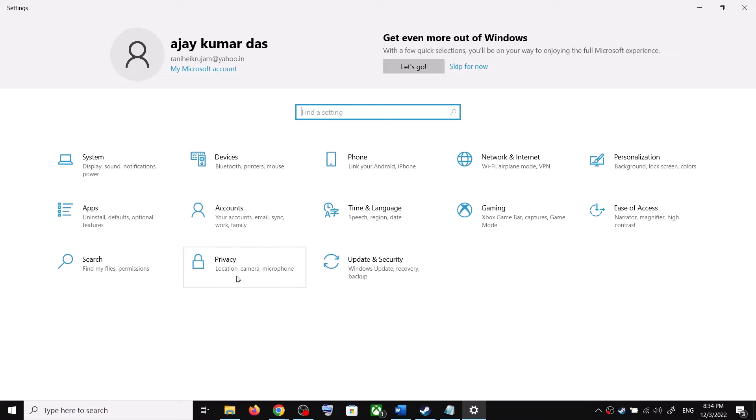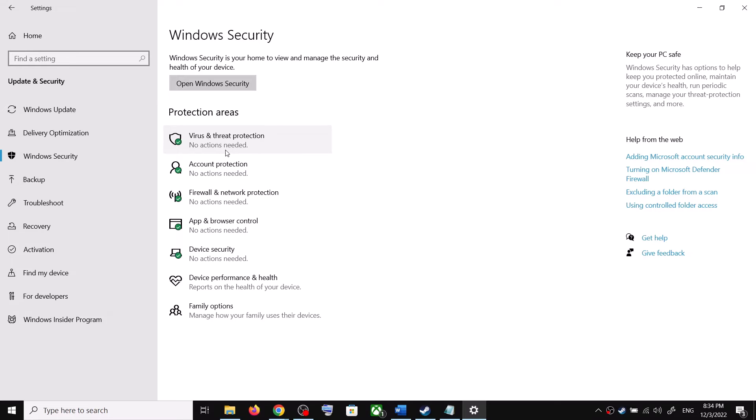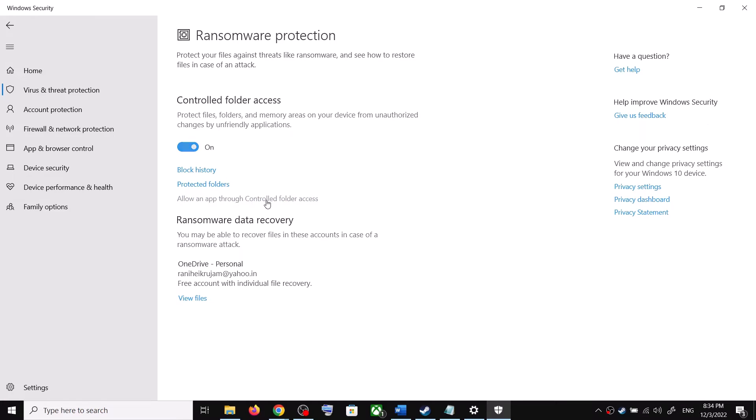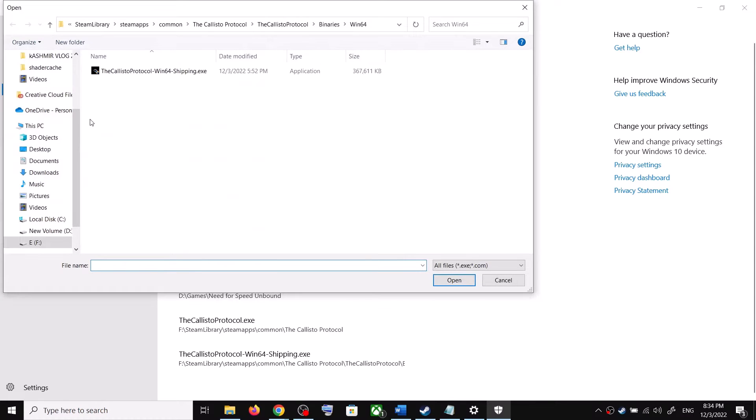For Windows 10 users, click on Update and Security. Now click on Windows Security, then click on Virus and Threat Protection. Scroll down, click on Manage Ransomware Protection, click on Allow an App Through Controlled Folder Access, and click Yes to allow. Then click on Add an Allowed App, then click Browse All Apps.